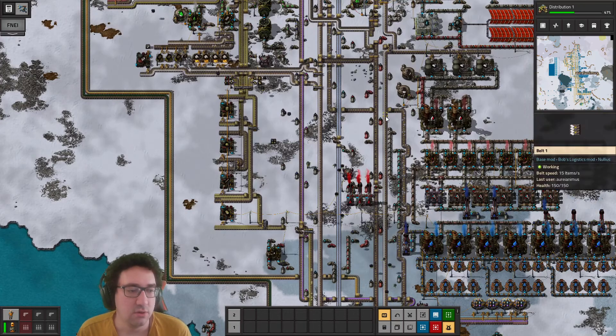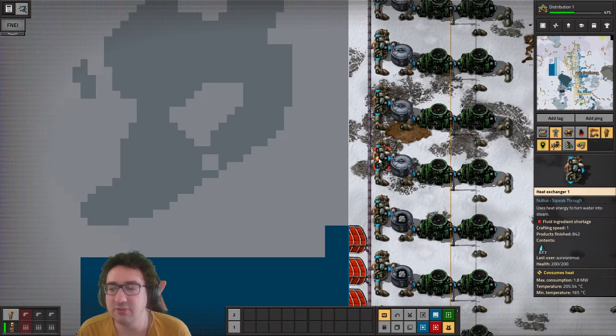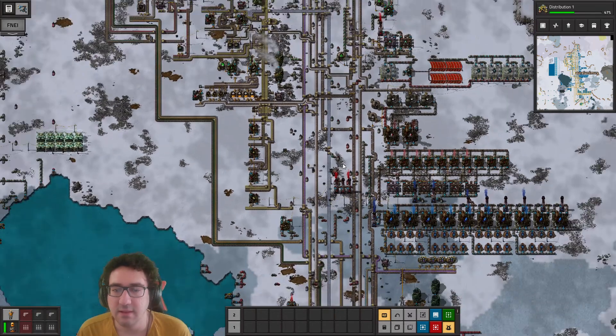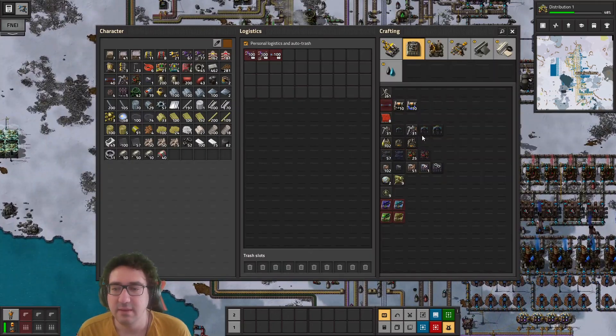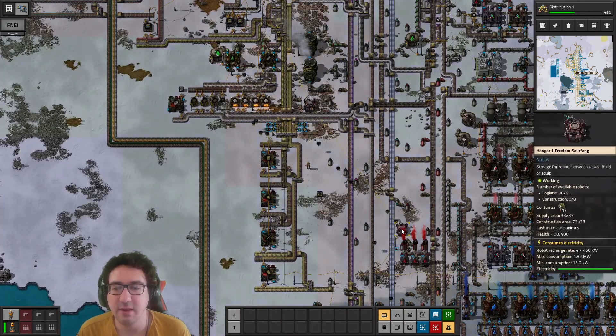Let's see - do we want more of these or do we actually want to fix them up? Should I do a construction bot thing? We can only craft construction bots once we have the distribution set up.